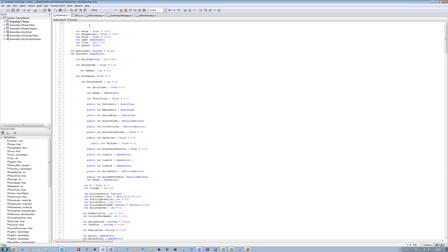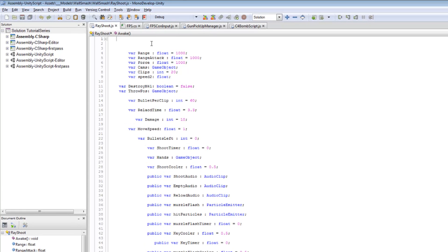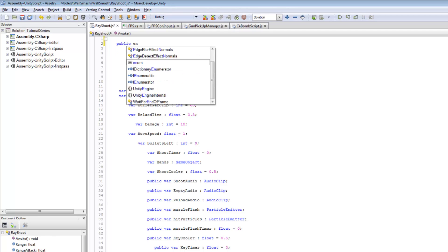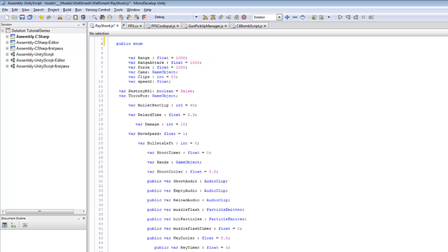If you remember one of my first tutorials covering something called Enum — if you don't know what that is, please go watch my first tutorial explaining it. That's what we're going to be using today. We can have a list inside an enum and make separate items in there, naming them according to what we're going to have in the player's inventory. So we're going to put: public enum GunManager, with opening and closing curly braces.